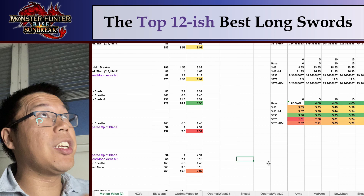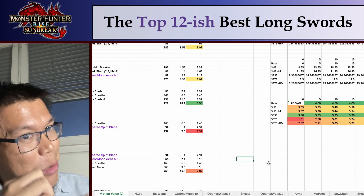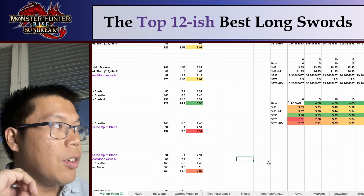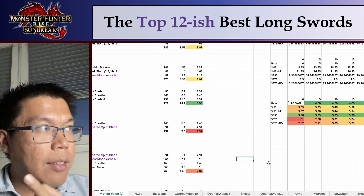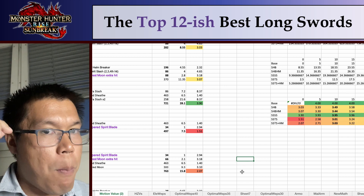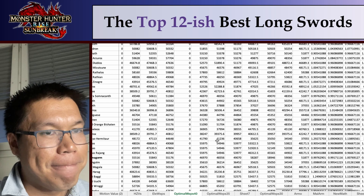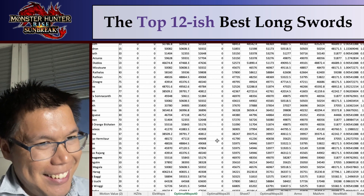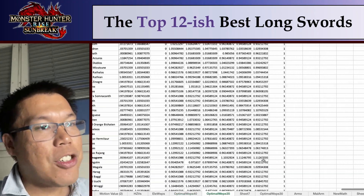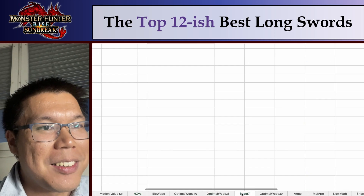So every other video I've talked about until now was just about the raw longswords and the ones that do the most raw damage, but if you take into account the elemental damage, which one does the most? I'm going to go in more detail about my methodology in the next video, but basically I want a longsword build that has Wirebug Whisperer 3, at least Speed Sharpening 2, and I calculate how much elemental damage you're going to do in every single playstyle against every single monster. There's a lot of detail, a lot of spreadsheets, and basically once I have all of that, I calculate the average damage that each build does. So without further ado, which are the best longswords — they're on this sheet.